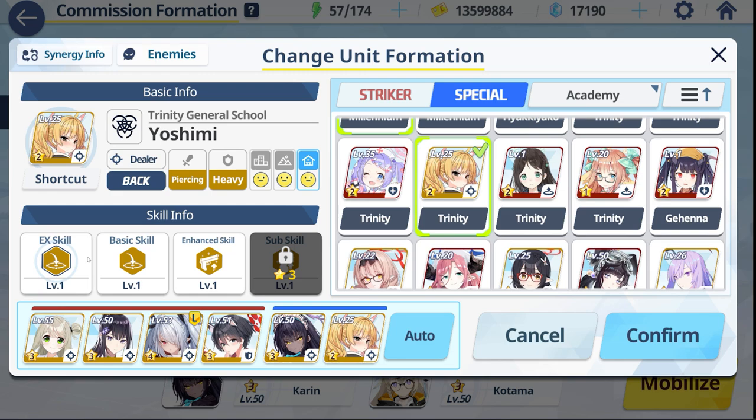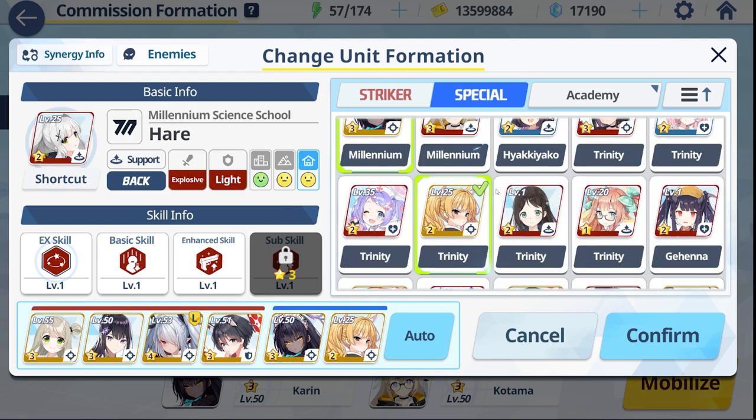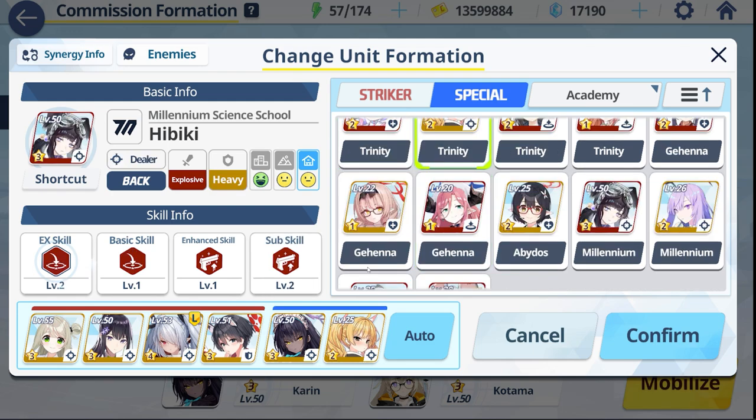First alternative is Yoshimi — she has an AOE stun that is penetration type, so since these are heavy units she's a great alternative. Next is Hare, who also has a stun; she is off-synergy so she won't do maximum damage, but she supplies a stun, and stuns are actually kind of important here. Last is Hibiki — again, not ideal since you'll only do normal damage against heavy types, but depending on how far along your Hibiki is, she could supply a lot of AOE damage.